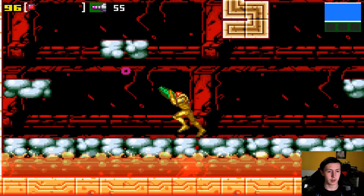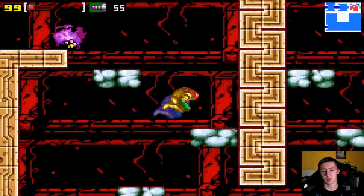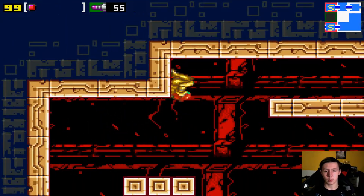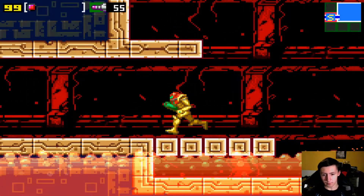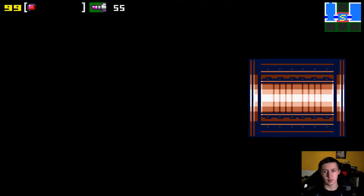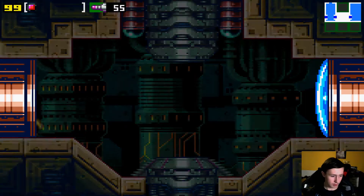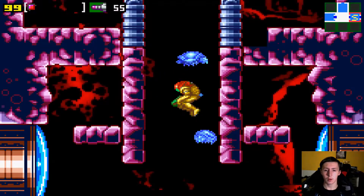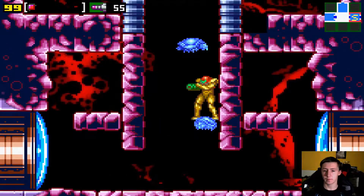I completely forgot we can't look up and down and shoot missiles at the same time. I don't know if that's a problem with the emulator or the game. I could find that out if I just, you know, did the thing. Did I mention I'm a smart boy?